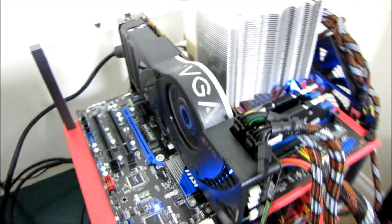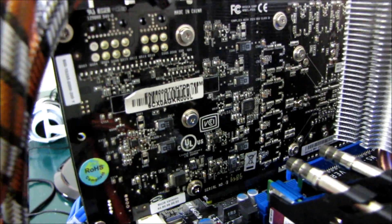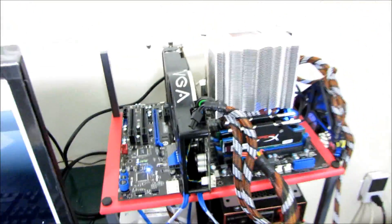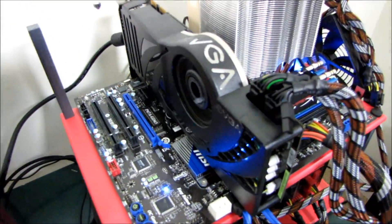I've got what might appear to be a random card on my test bench. It's not actually an EVGA 8800 — it's an ASUS 8800 GTX with an EVGA Ultra cooler on it. And there's a very good reason I have this here.